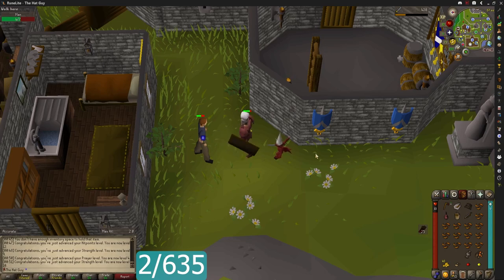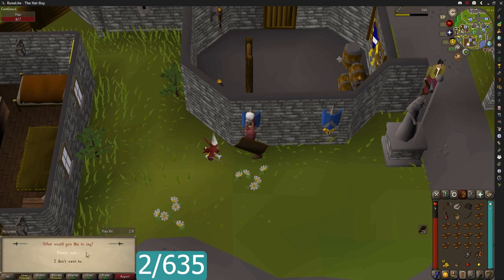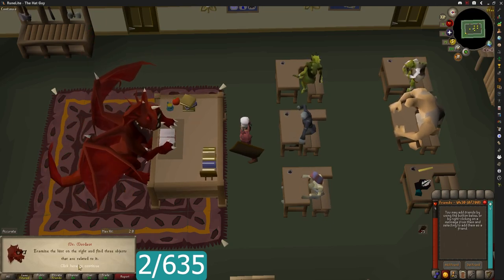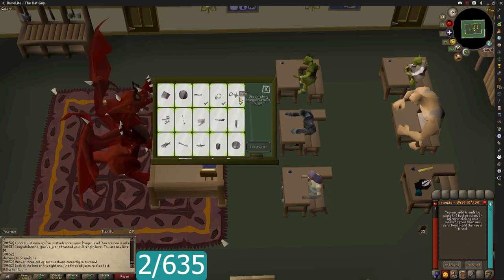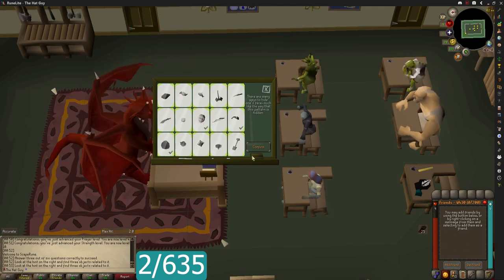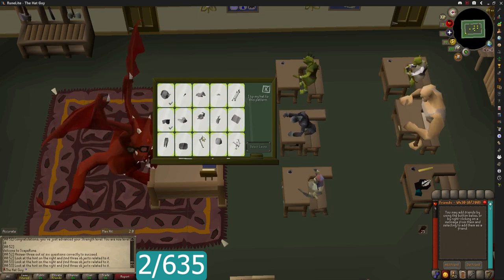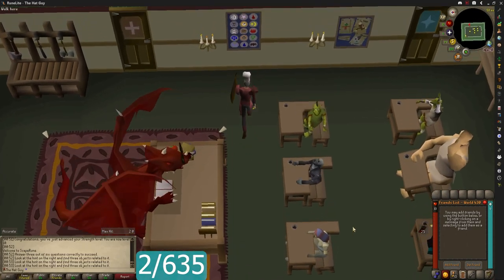My first random event, and it's the test. I could use a tome of experience. Let me kill this guy real quick, then take that test. Give me something easy — I haven't studied. Jewelry — very easy, all in the top row. You gave me such an easy one. I'm the hat guy, what'd you expect? Hats again? Come on, easy. You give me two hat questions and I'm the hat guy — ace that test, give me that tome.